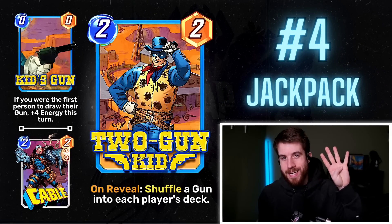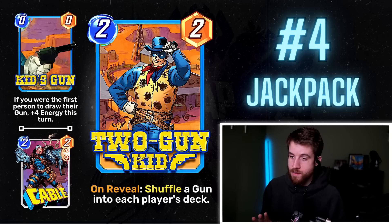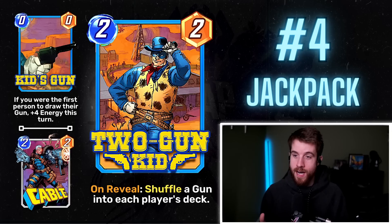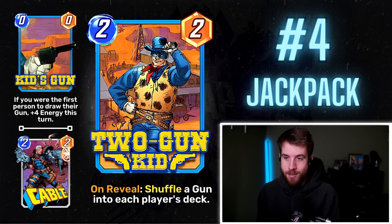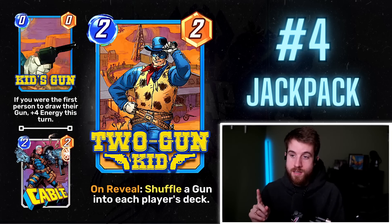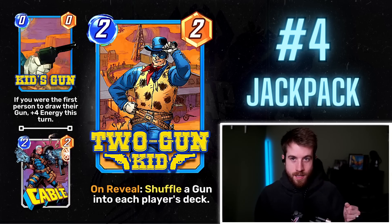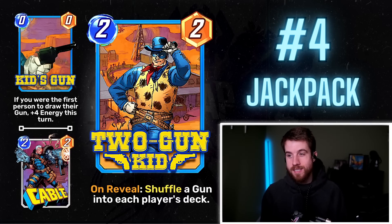Number 4: Jackpak's Two-Gun Kid — a 2/2. On reveal, shuffle a gun into each player's deck. A gun is a 0/0: if you were the first person to draw their gun, plus four energy this turn. The first one to draw a gun gets plus four energy — that's a huge ramp spike, like getting Project Pegasus for free when your opponent doesn't. Especially on the last turn you can make those big swings. The only reason I held back is slight balance concerns about that much energy.